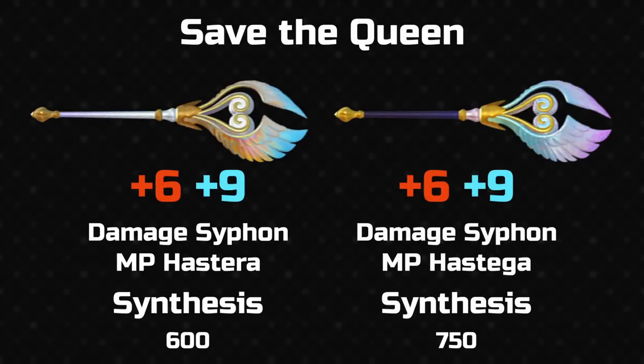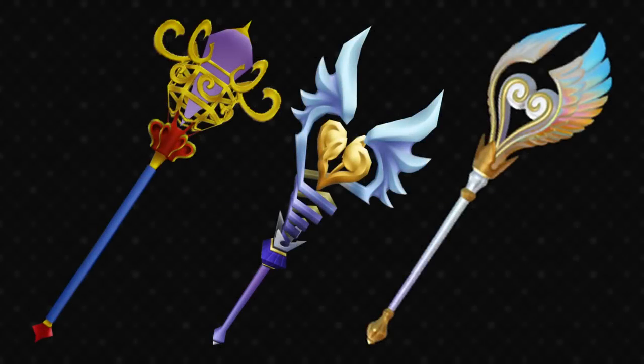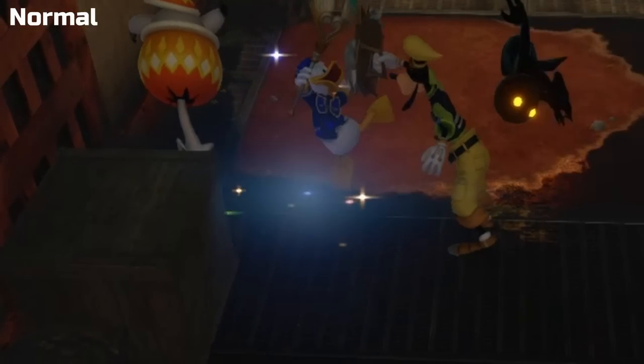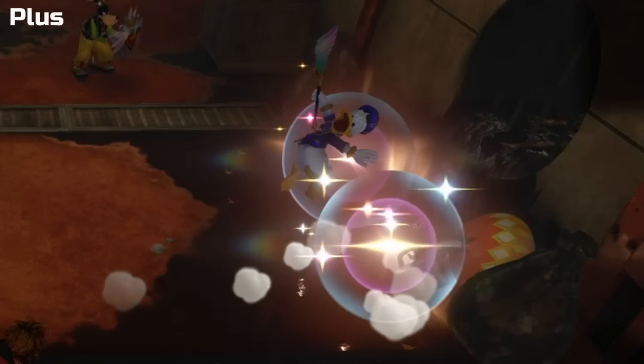Finally we have the return of save the queen. At plus 9, this has the highest magic stat, with a respectable 6 strength. Both versions have damage siphon, which is the new name for MP rage — taking damage restores MP. The other abilities are MP hastera on the default and hastega on save the queen plus, which speed up magic restoration during MP charge by 20 and 30% respectively. These values are lower than KH2's 50 and 75%, but balanced because KH3 also puts these abilities on some jewellery equipment. The appearance is more so based on KH2's iteration with the heart, crown, and wings, although toned down. Being the most magically powerful staff, both require rare synth items including an orichalcum. Donald's final hit effect is simple but bold — a bright radiating circle within a circle, with small rainbows on either side.